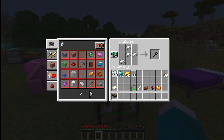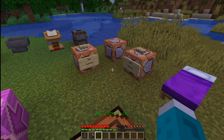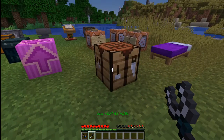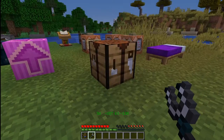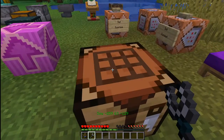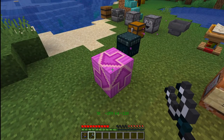Another tool I want to demonstrate is the wrench. There are a lot of wrench data packs out there, but I think you'll see that my wrench data pack is like no other. Of course, the first thing it does is rotate blocks. But it can't rotate blocks that don't have rotation in vanilla — so you can't rotate grass, you can't rotate the crafting table. But you can rotate many other blocks.